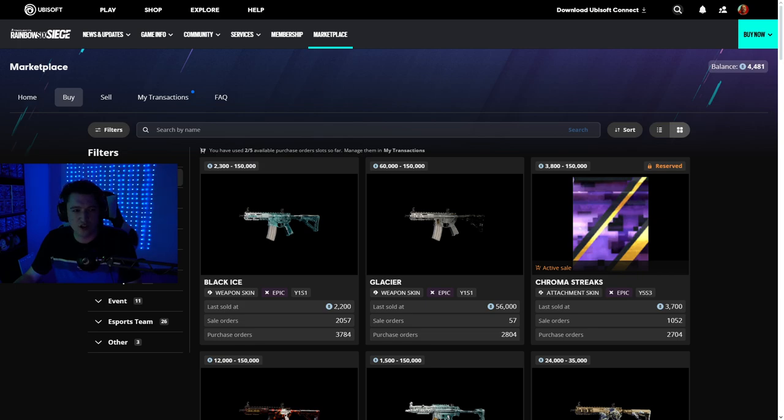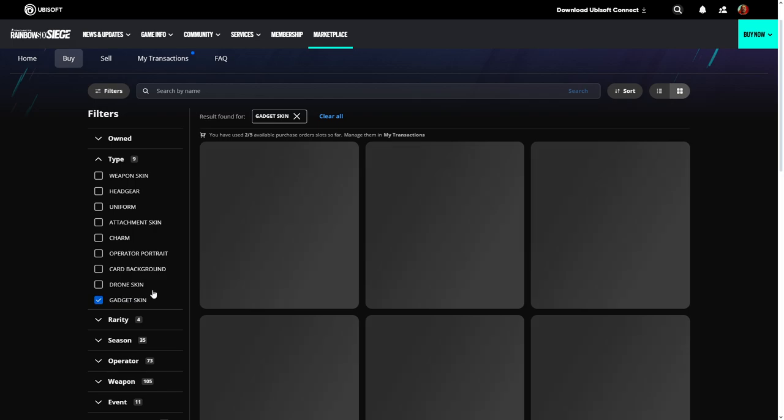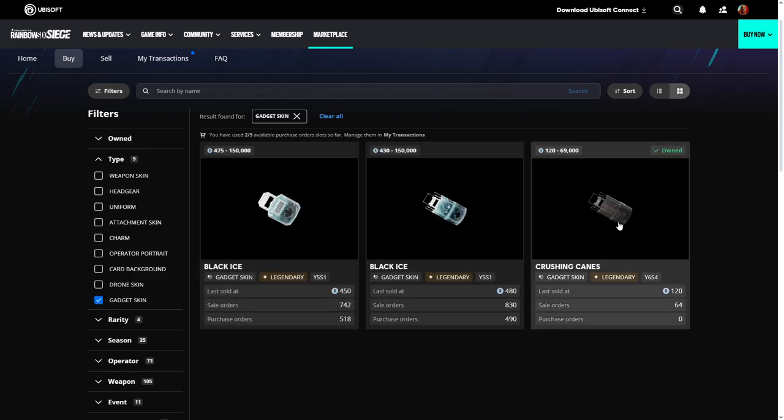Another addition: if you go down to type on the left-hand side and go to gadget skin, it actually only shows the shield skins. So if you want to filter for just the shield skins, you can do that now.